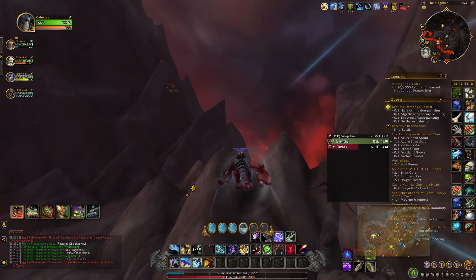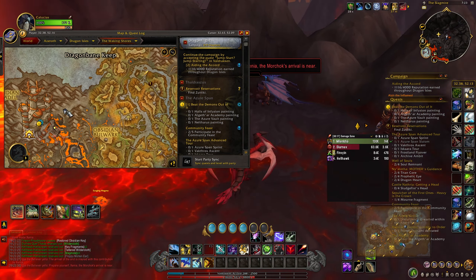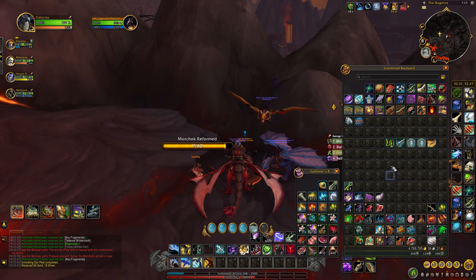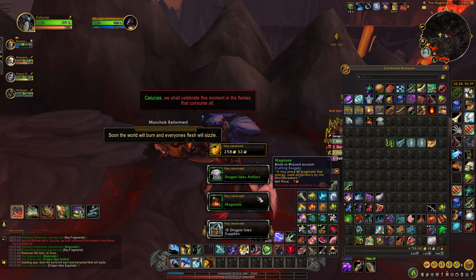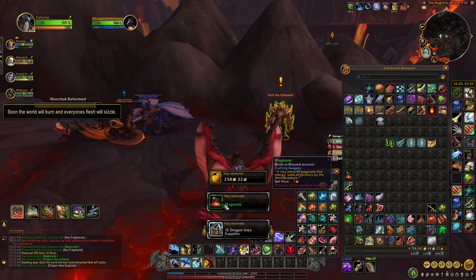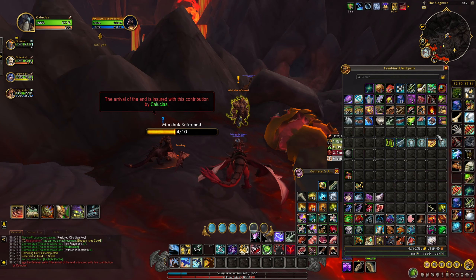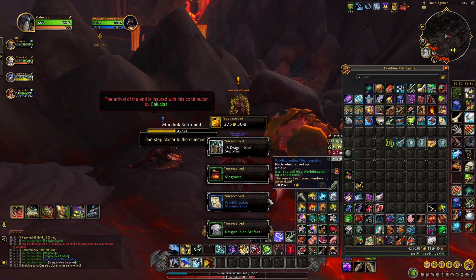After you've created your next key, head up here — it's just north a bit — to an NPC named Igus the Believer. Igus does not have a reputation tied to them, but you need to turn your key into them to obtain a twilight cache. These twilight caches will give you around five magamotes, which is the item needed to purchase this mount, but they also have around a 30% chance to give you a world breaker membership. You want to keep turning keys into Igus until you've gotten that membership.